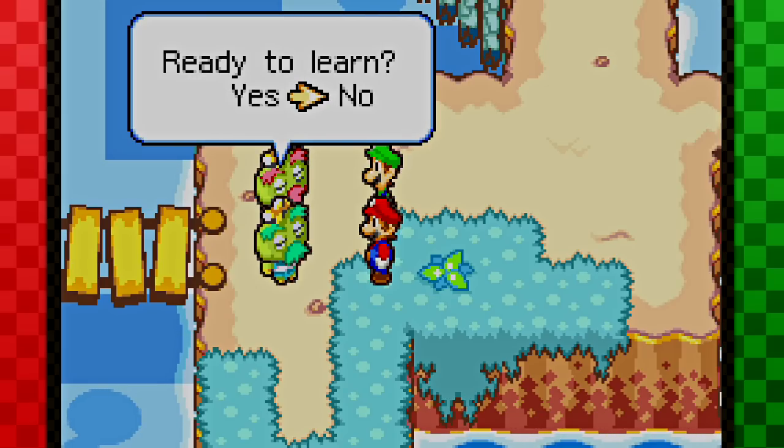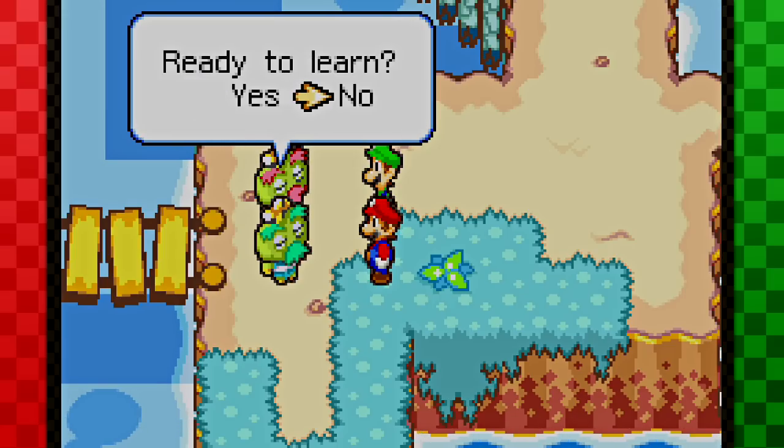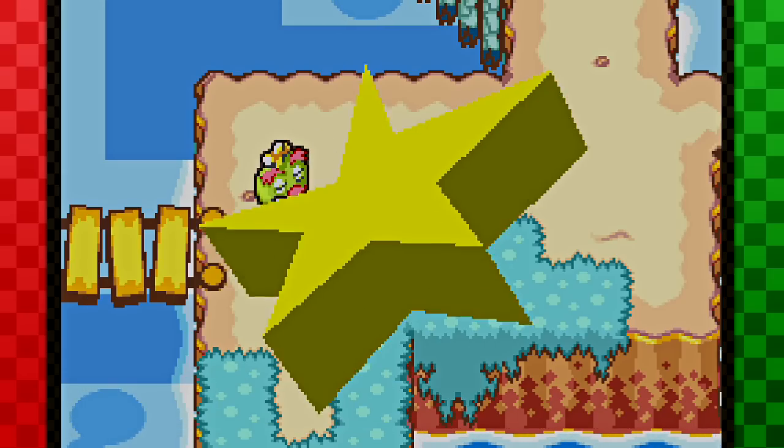Ready to learn? I wonder what happens if I say no. Ouch! Try to be polite, will ya? No! I don't want to learn anything, bro. I already know how to use a hammer. Alright, I guess we have to learn. I'll make him feel good about himself and let him teach me things that I already know. I'll play stupid. I'll play along with this guy. Then we'll explain it in battle.